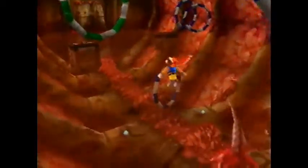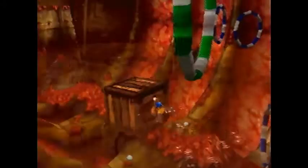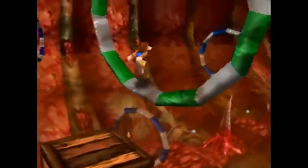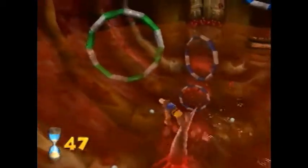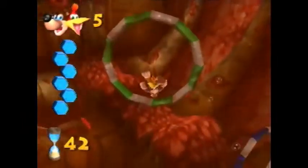Now I guess I'll do this part with all these rings — a whole bunch of blue ones and then a green one. In case you can't tell, go through the green ring and then another one will become green, and then another one will become green. Oh god, it's Superman 64.